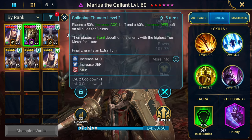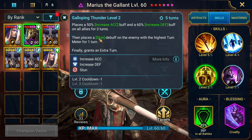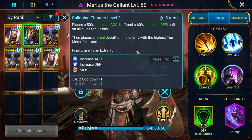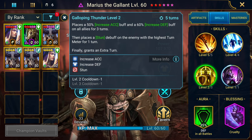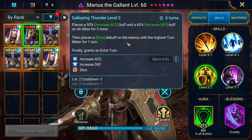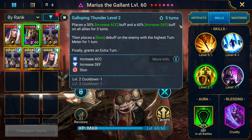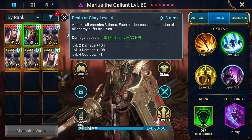His A3 places Increased Accuracy and Increased Defense on all allies for three turns - with masteries you can potentially get that up to four turns. Then it places a stun debuff on the enemy with the highest turn meter for one turn, and finally grants an extra turn. That's a four-turn cooldown once booked, but because it grants an extra turn it's really more like a three-turn cooldown effectively, so you can roll right into the A2.